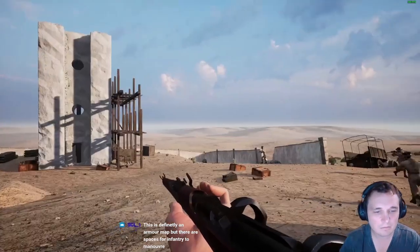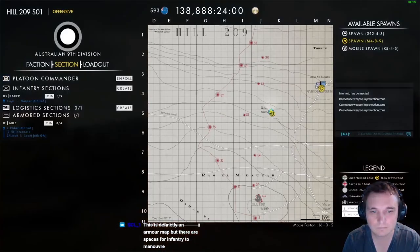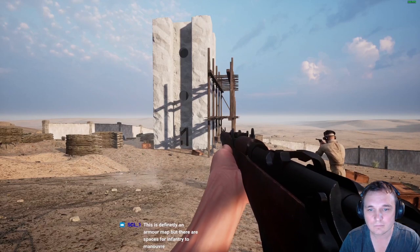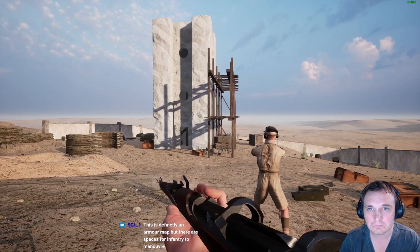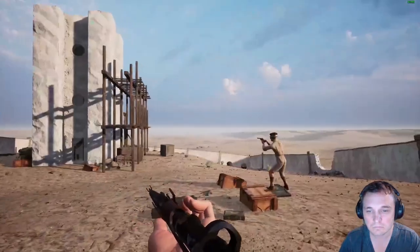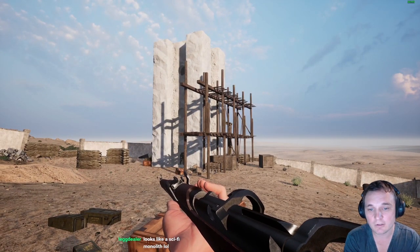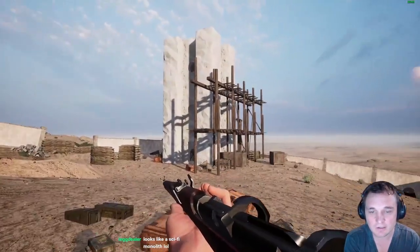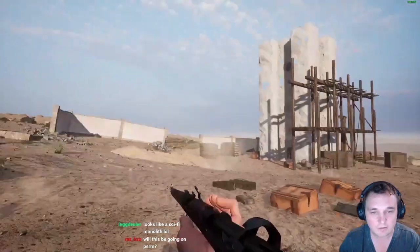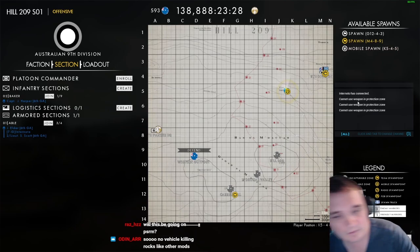Painted white, it provided water for Tobruk and was damaged a few times during the siege. The Royal Engineers repaired it, I believe, a couple of times. In the middle of the desert, it's kind of important to have access to water. This would have been a key component to the German strategy of starving off the town.